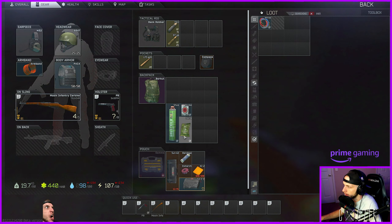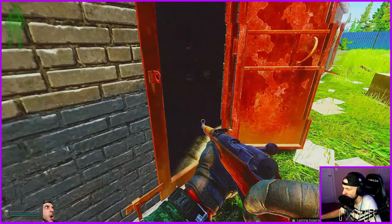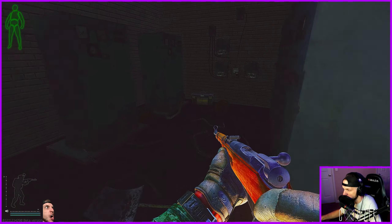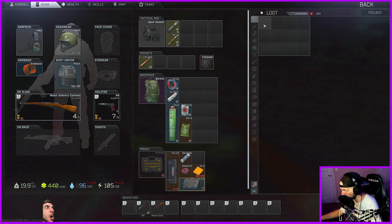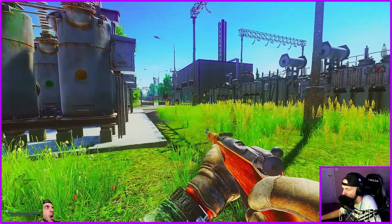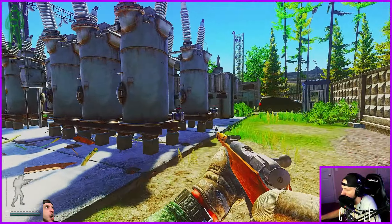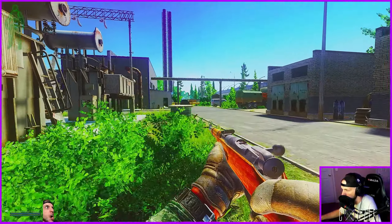We're looting — literally pick up everything and equip what we can. My best advice is to fill up your inventory as fast as you can, because a square with something in it is better than an empty square, then just prioritize. For instance, the oat flakes go first — I guarantee Therapist pays more for the Iskra than she does the oat flakes.